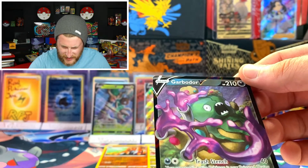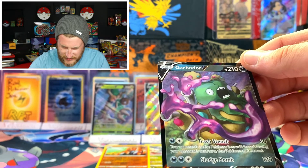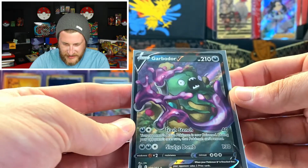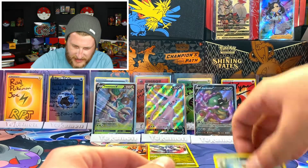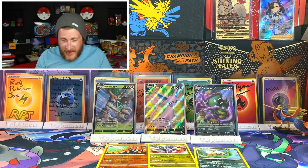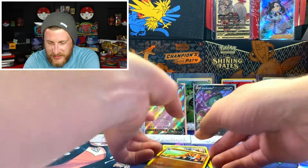It's a Dark-type card. The Active Pokemon is now Poisoned; during your opponent's next turn that Pokemon can't retreat. Sludge Bomb does 130 — not too crazy, but I'd have to see what the Garbodor V-Max has as an attack as well. Out of five packs we got three reverse rares, which is very cool.